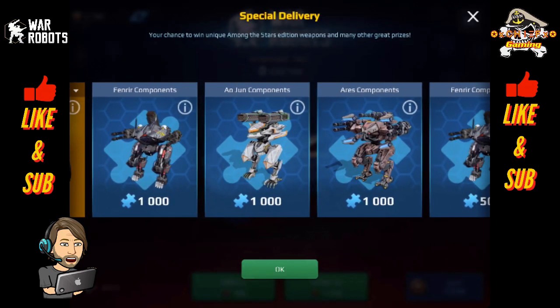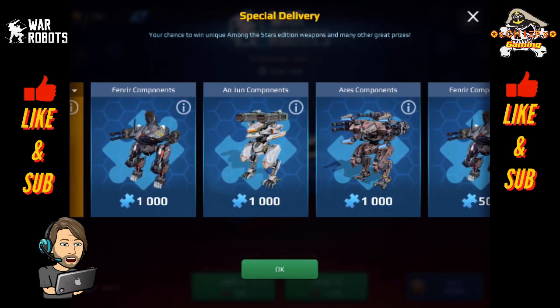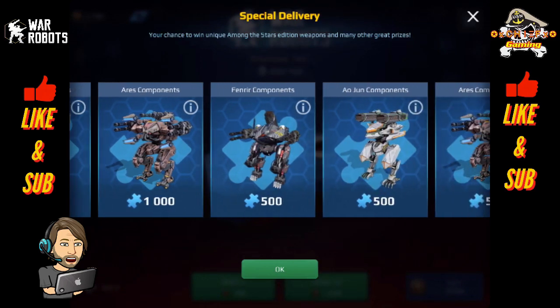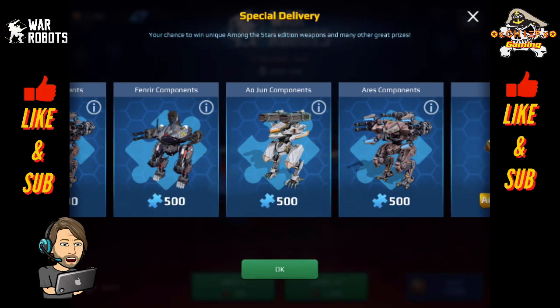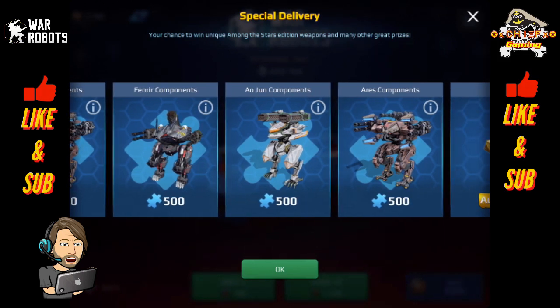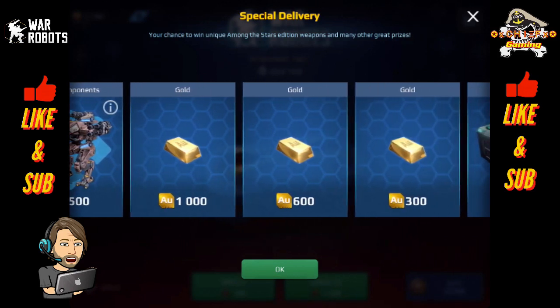Of course, they're going to put some components in here — they do have to give you a lower-end prize or two. It looks like you can pick up 1,000 or 500 components for the various robots, with the exception of the Eldritch Ares, as the Eldritch Ares cannot be built — it has to be won only as a complete prize. Hopefully some of you are winning that robot. It's also available in the Super Chest, so it's pretty cool that they added those robots to the Super Chest.